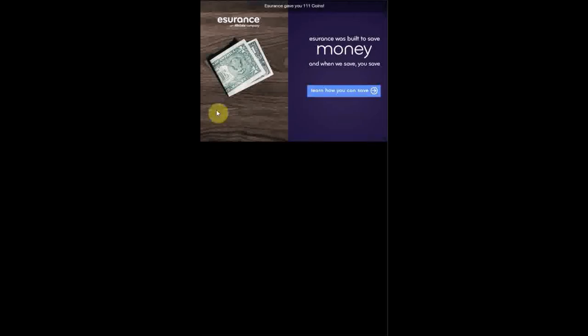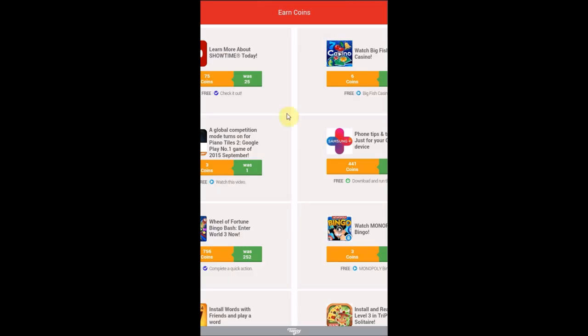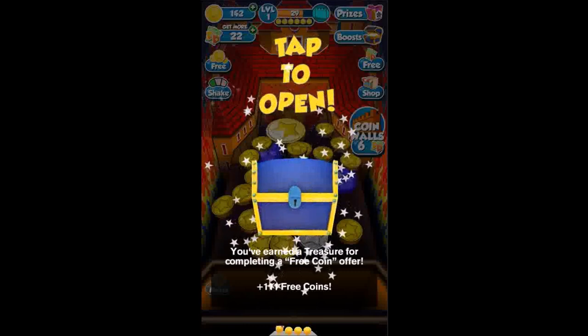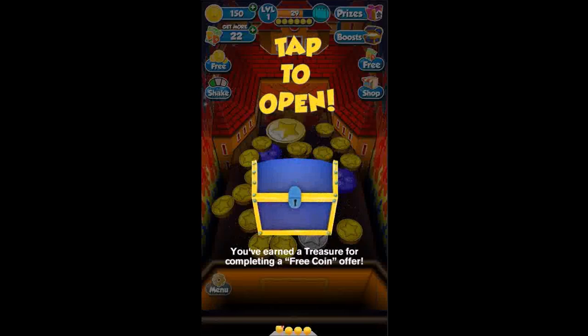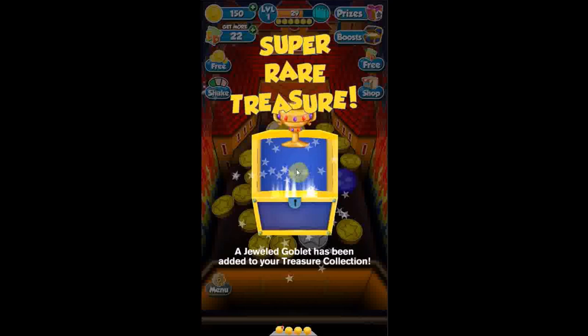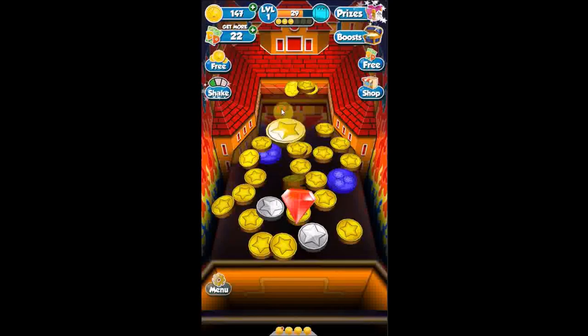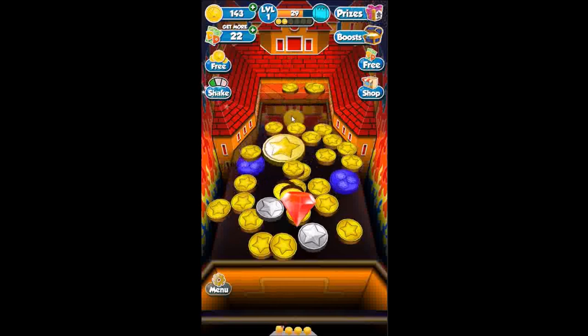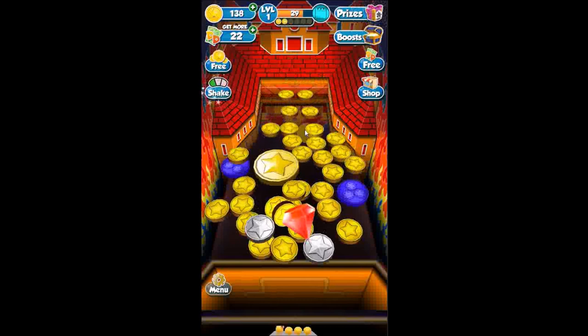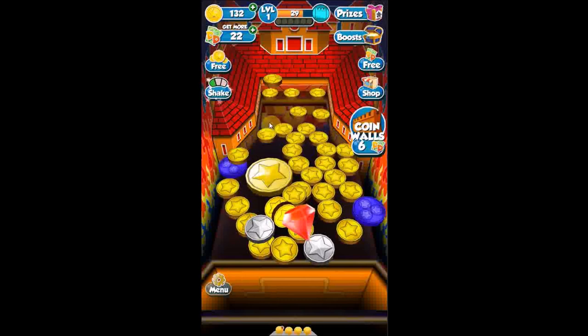eSurance gave 111 coins — all I did was click on it. Back in Coin Dozer, there you go: 111 coins. So if you're watching this relatively soon after I uploaded it, there's an easy way to get a bunch of coins. Every time you complete one of these offers you also get a little goblet, though I don't know what you're supposed to use those for. Obviously I have a lot more coins now, and I need to use them up to show you how to regenerate coins a lot faster.